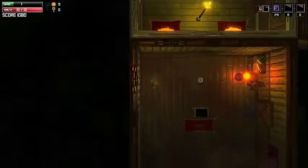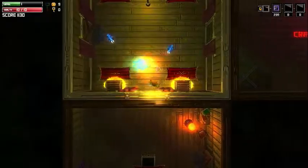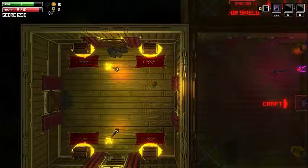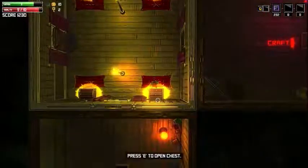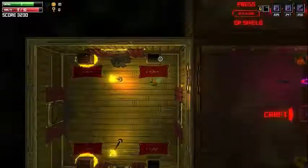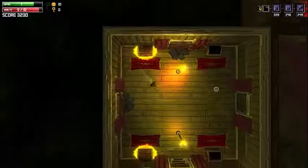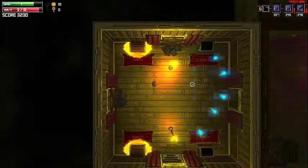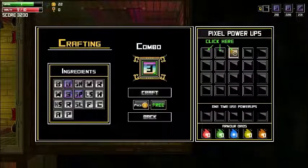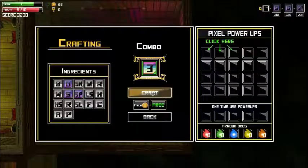Here is our first special ability: spread shot, making a triple shot. You can destroy these barrels to get some coins so you can upgrade your armor or buy new abilities. We got two other keys and can open two more chests — growing pixels and splitting pixels — so now we've got three special abilities.